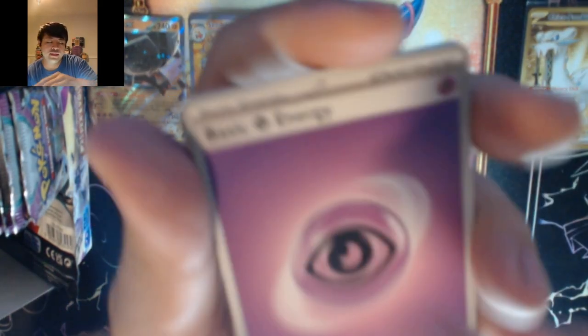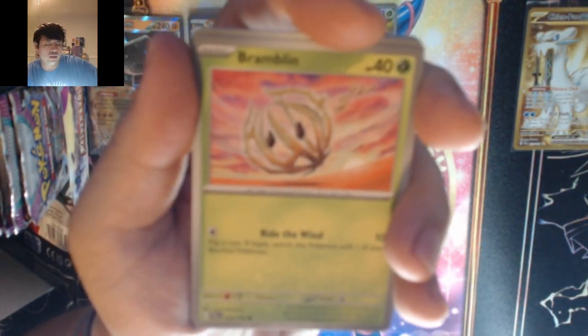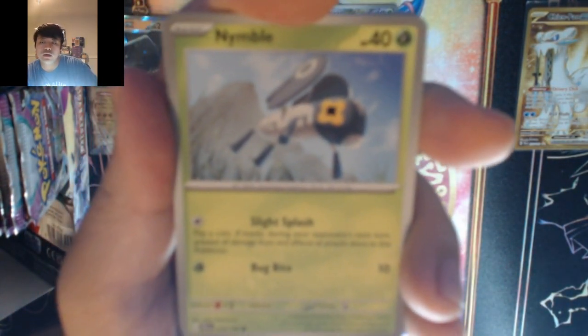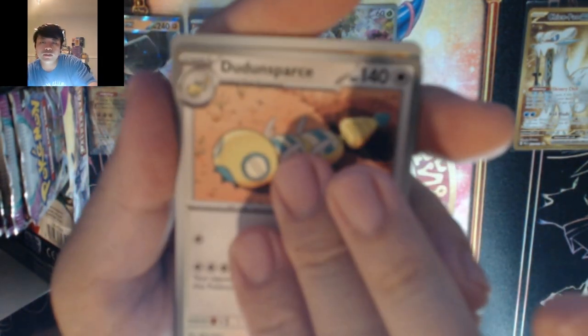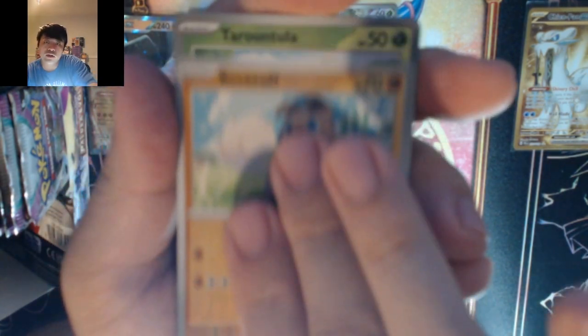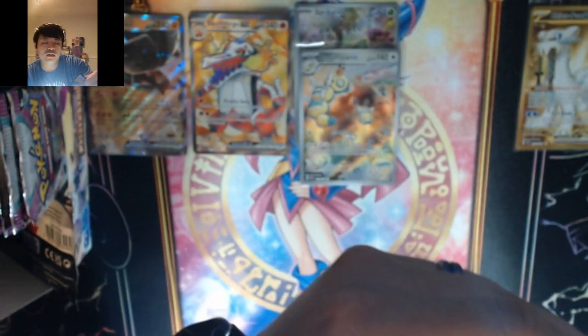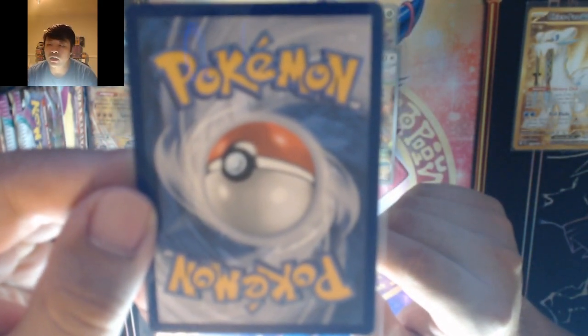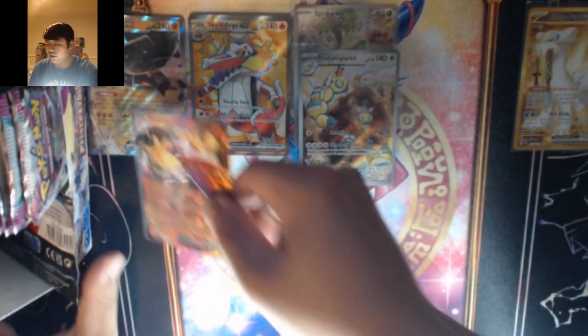Let's go fighting psychic — we got Klefki, Ramblin' Evil, Shinks, Nymble, Cetitan, Falkner, Dunsparce, Rockruff, Tarantula, into Skeledirge BX. Skeledirge EX — I think this is my second one now. The centering on this is actually really nice. So this centering is pretty good.